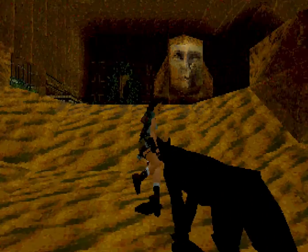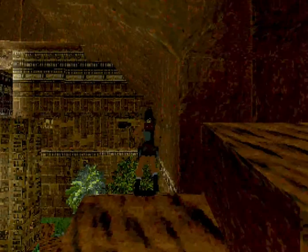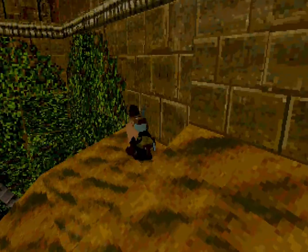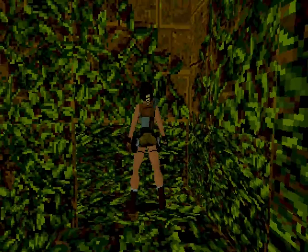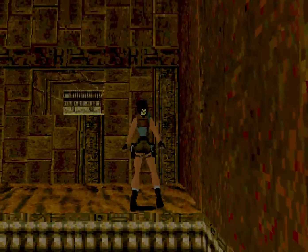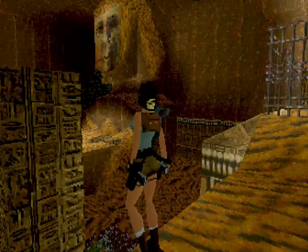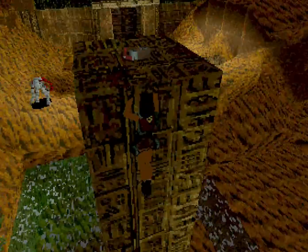Una Pantera Negra más que un Puma — la Pantera Negra era la representación de un dios, que ahora no recuerdo. Pero si no las conseguimos en el Coliseo, Pierre las suelta en la tumba de Tiocan. Tenerlas desde el Coliseo es un plus.